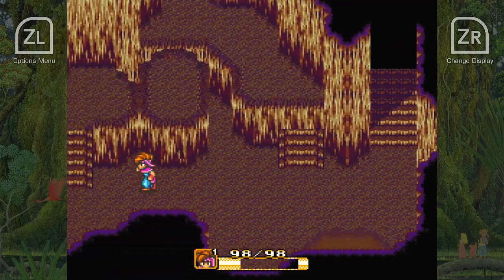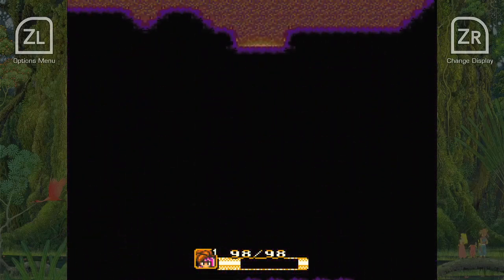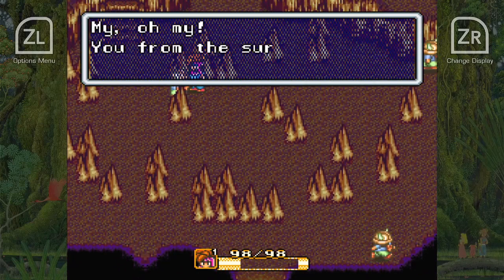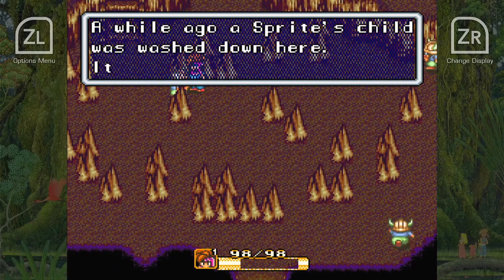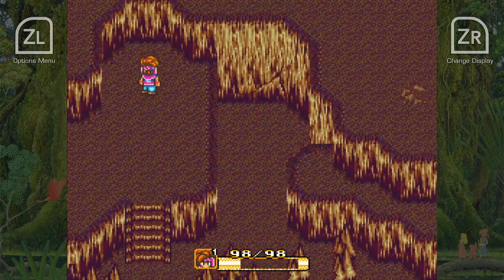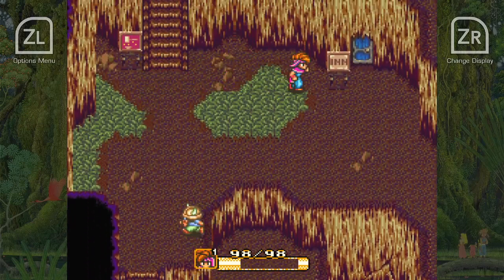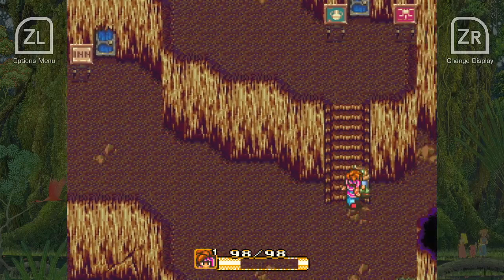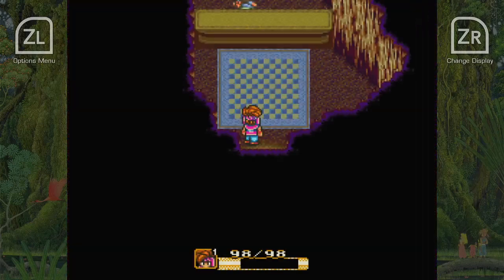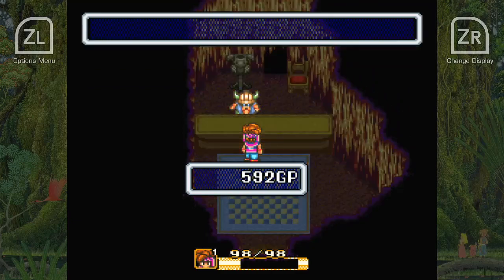Hey, happy music! Dwarves — this must be Gaia's Navel! A sprite child came down here; we'll just have to check that out now, won't we? Alright, we'll check that sign out later. First things first, there's an item and armor shop, and since we all know dwarves make great armor, let's see what kind of stuff they have to sell.